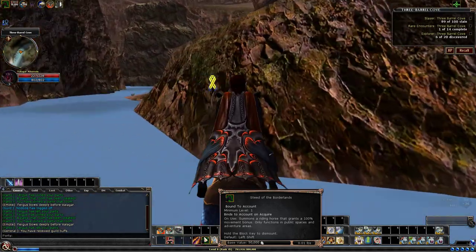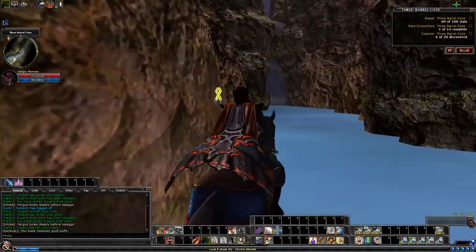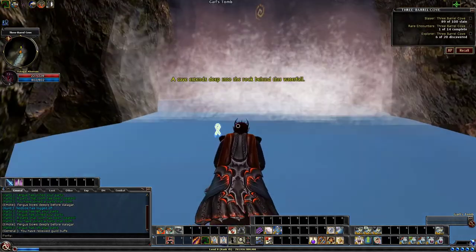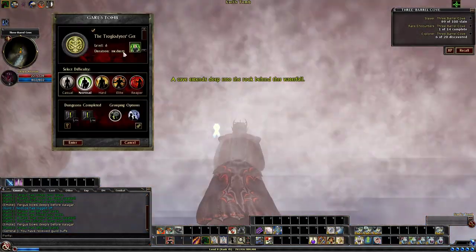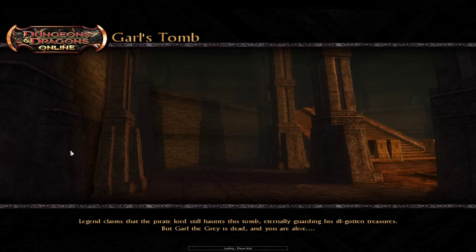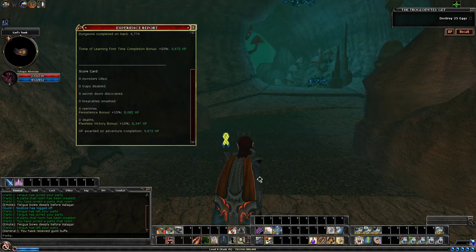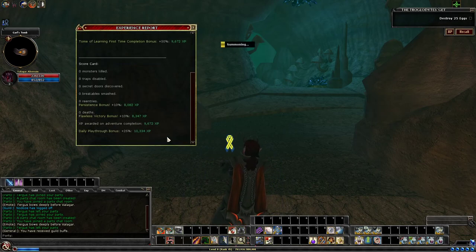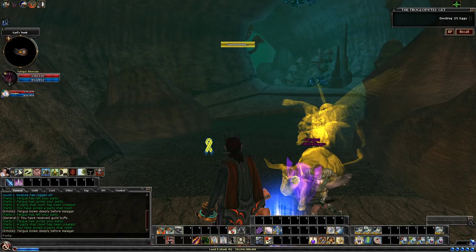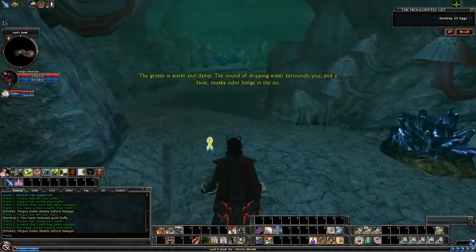From here we just want to continue following the water to the northeast, which will bring us right up to Garl's Tomb. Alright, troglodytes — step on in. So as you can see, great experience here from Garl's Tomb. Three Barreled Cove is just an absolute treasure trove of experience.